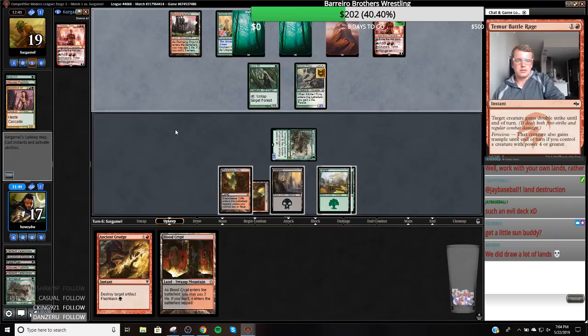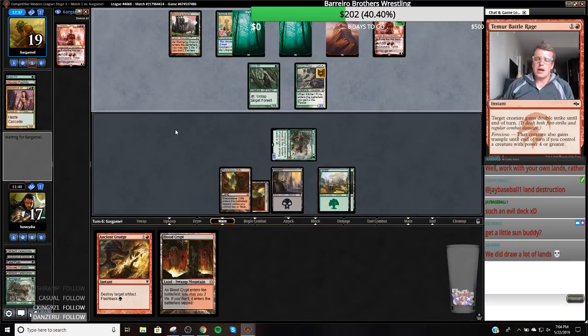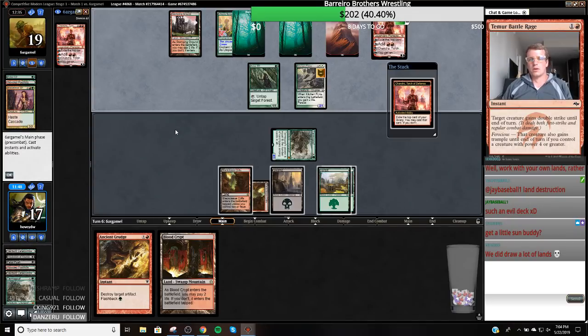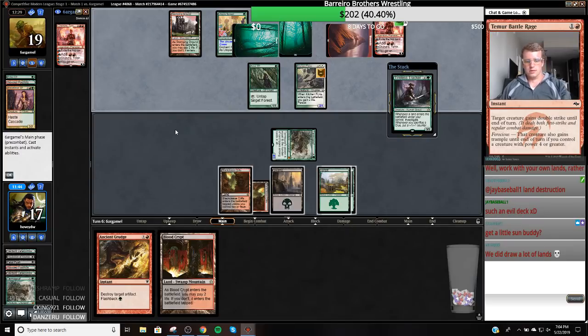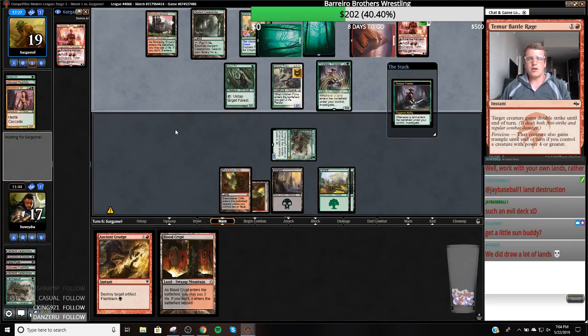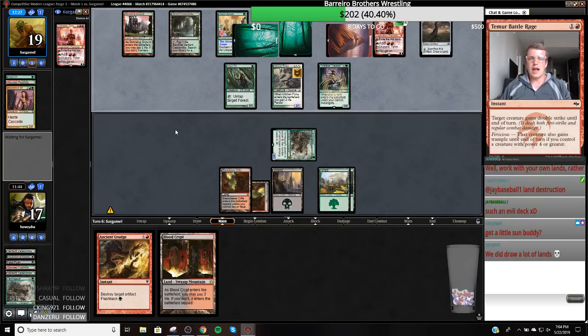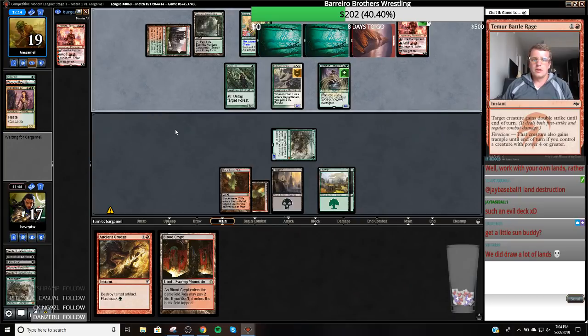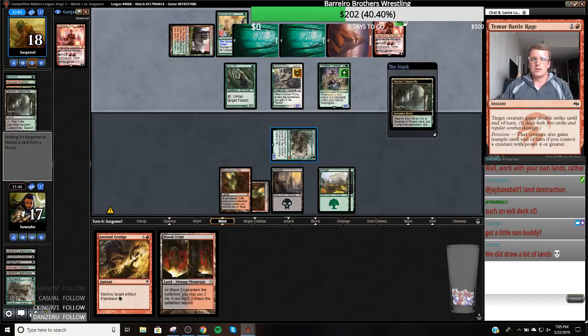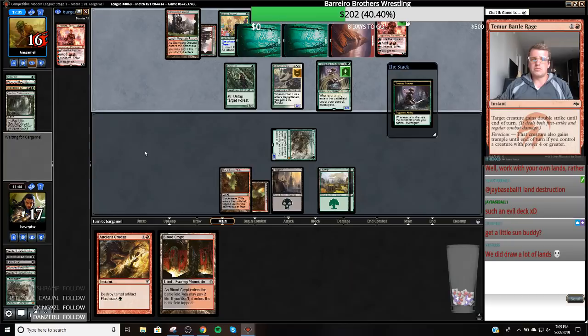We have drawn a few lands. I need a good draw right now. Into a fetch land? And they can crack both the Clues? We're so dead — this game is so over. Maybe I can grudge a Clue here. My opponent might slack off, so I'll just turn off my auto-yields. It's not pretty but it's what we got. Now I'm just going to kill this — you gotta do something.